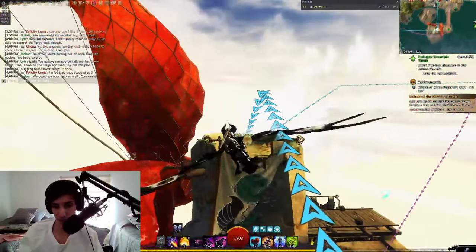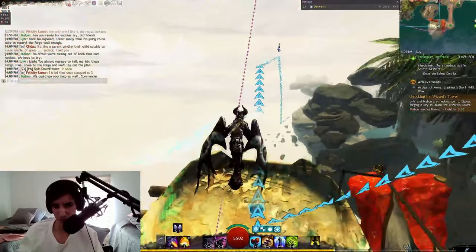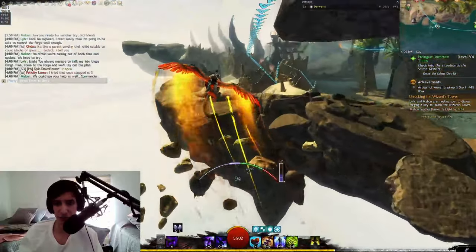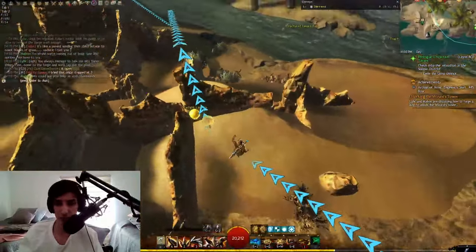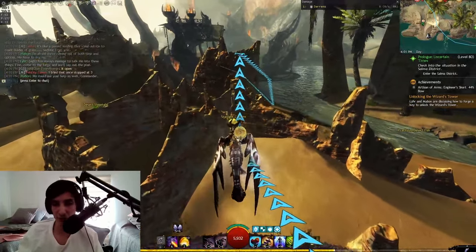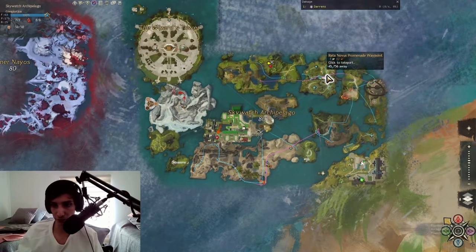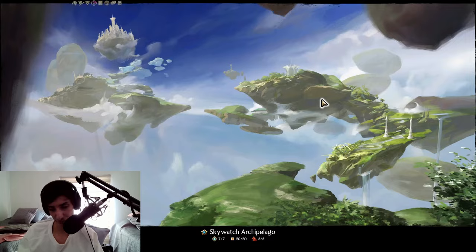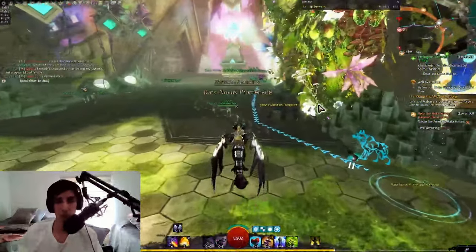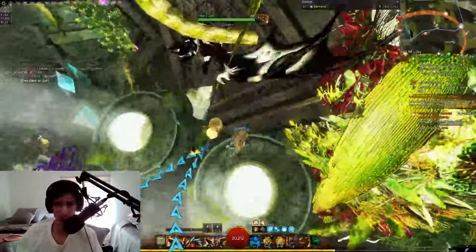I'm already on the next one. The only part that kind of sucks is that you cannot mount up after using the lantern. So ideally, if you're on your griffon but need to use your skyscale to keep going, mount up on your skyscale first, then use the lantern, then start moving. You can even use a waypoint and it will count regardless — it will not get interrupted, which is very, very useful.